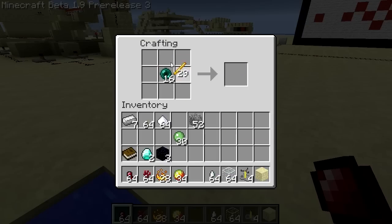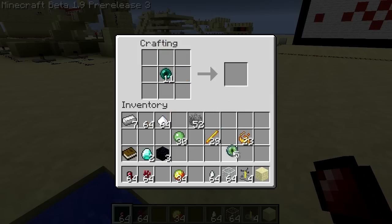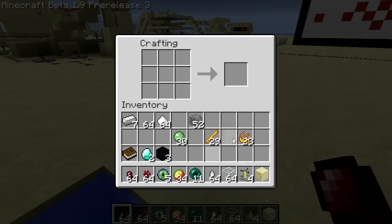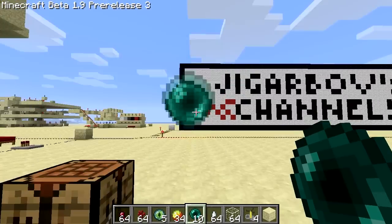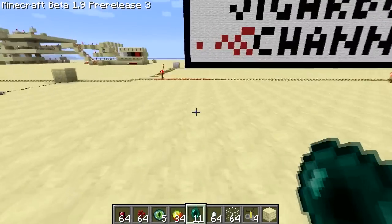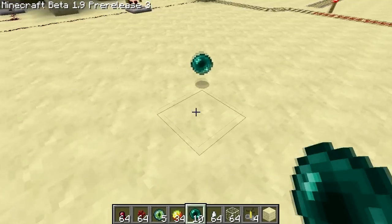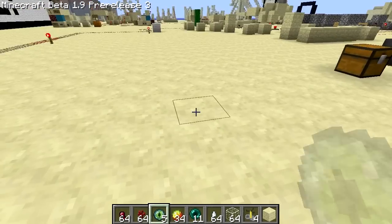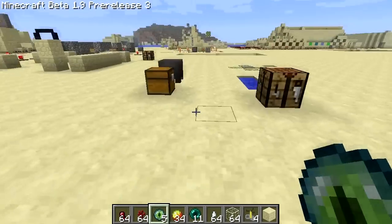Ender pearls and something make something, but I don't actually know. I heard that these make you teleport. No, I guess that's not in yet. That's too bad. Maybe it's the eyes. No, okay, I guess that's not happening.